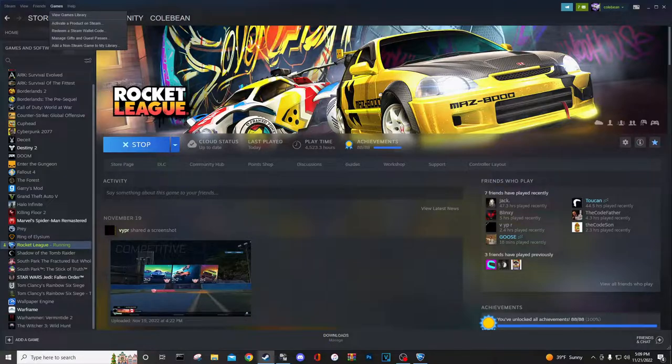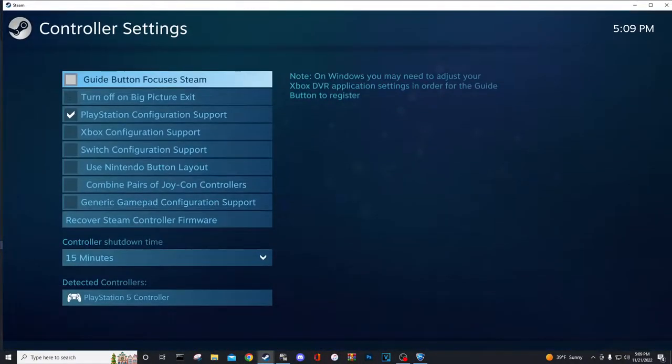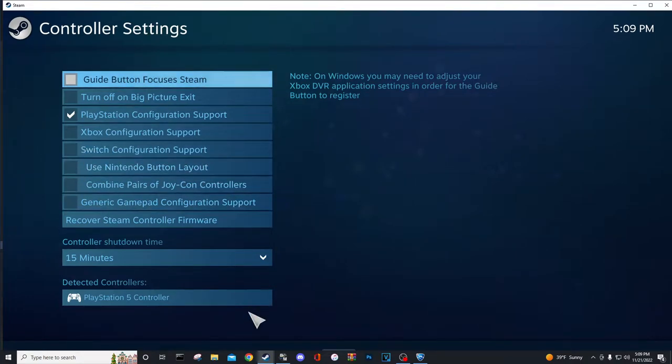Now we're going to turn on PlayStation Configuration Support. Go to Steam, Settings, Controller, General Controller Settings, and then make sure whatever controller you're using, you click whatever configuration support coincides with that. For me, I'm using PlayStation so I'm going to click this box. If you're going to use Xbox, use this one. If you're going to use Switch, use this one.